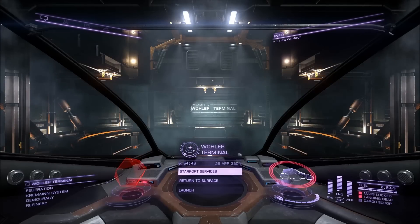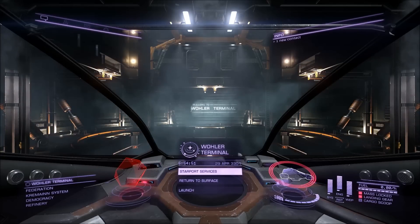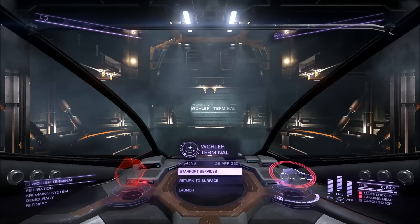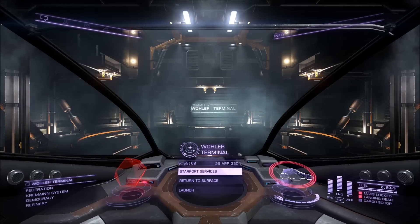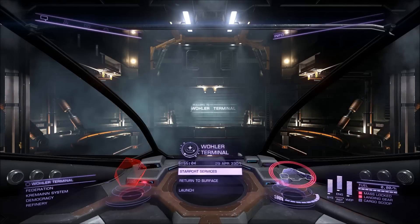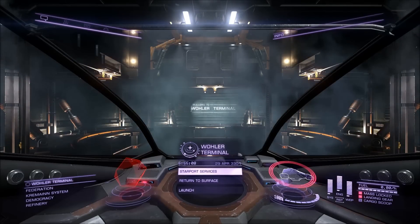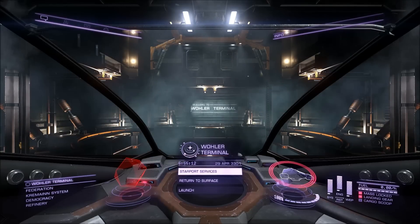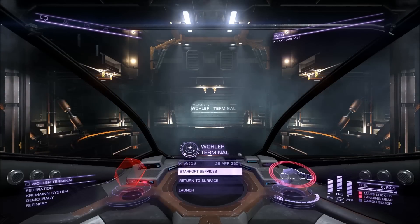You now have a decently more powerful ship with much better shields. You haven't really lost anything when you sell it — technically if you decide to keep it permanently because you enjoy it, you haven't lost anything at all. Next stage from this point is to accumulate 2 million credits in bounties.